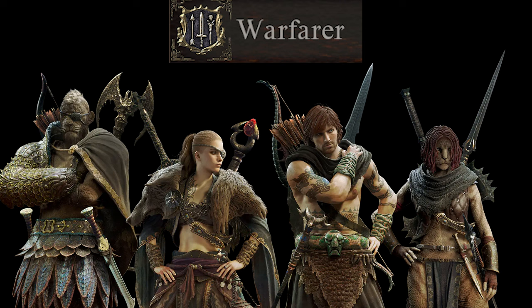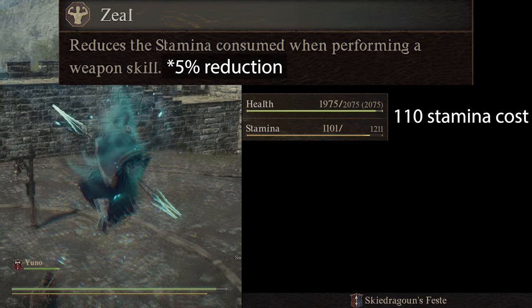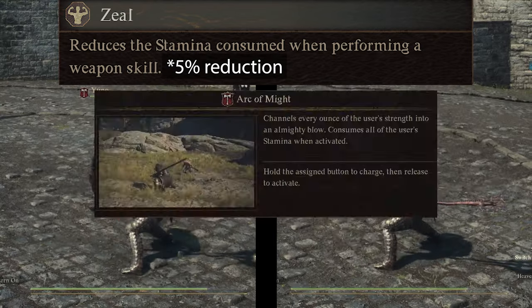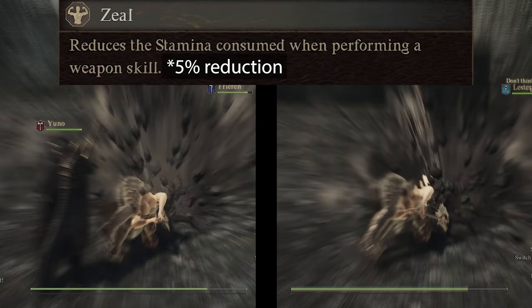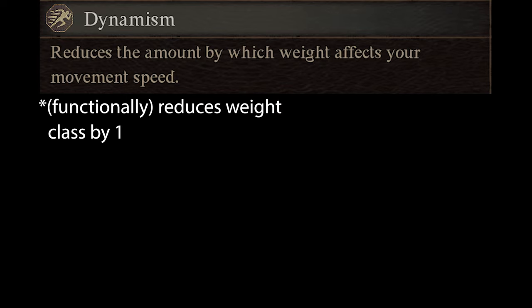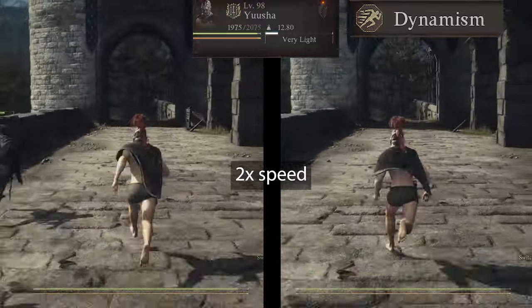The final vocation is the Warfarer. The first augment you unlock at rank 6 is Zeal. Zeal reduces the stamina consumed when performing a weapon skill by 5%. Take note that weapon skills that drain all your stamina, like Arc of Might, do not appear to be affected by Zeal. The second and last augment for Warfarer, unlocked at rank 9, is Dynamism. Dynamism functionally decreases your weight class by 1. In my testing, it does not appear that Dynamism does anything when your weight is already set at very light.